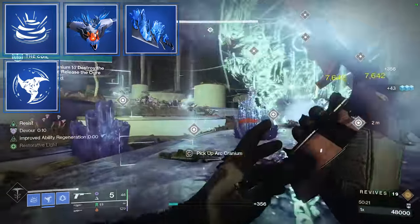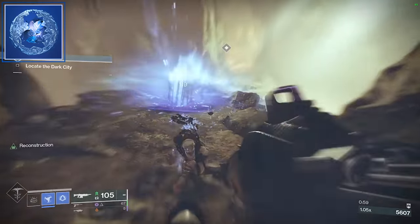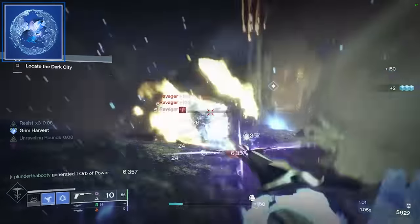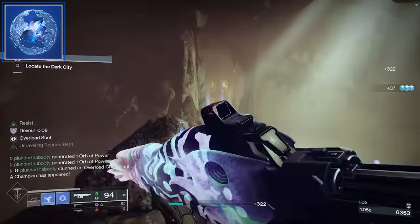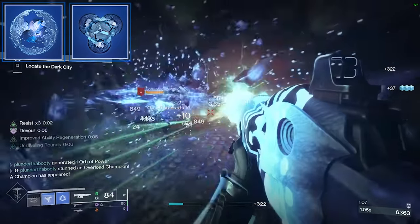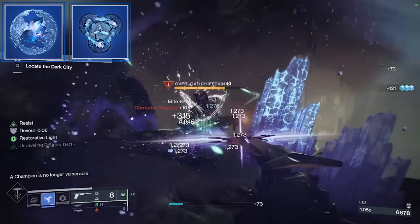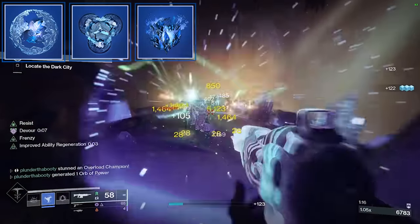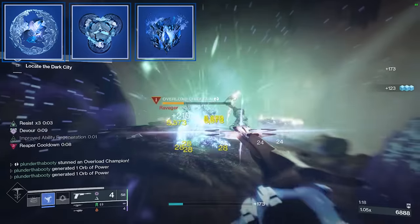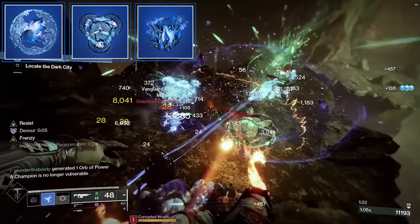Now when we add these five fragments in, things start to get really interesting. The first is Whisper of Chains — when we're near a frozen target or a Stasis Crystal, we take 40% less damage from everything, essentially like Woven Mail. Next, Whisper of Refraction: defeating slowed or frozen targets grants class ability energy, and everything on the battlefield will be slowed and frozen from your massive dust fields and shurikens. Then Whisper of Fissures increases the damage and size of the burst of Stasis when we destroy a Crystal or defeat a frozen target — adding overall damage and add-clear.